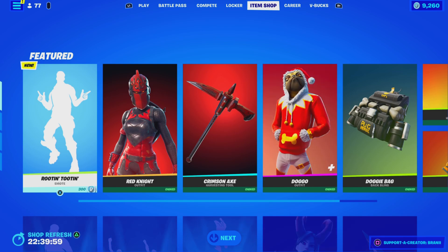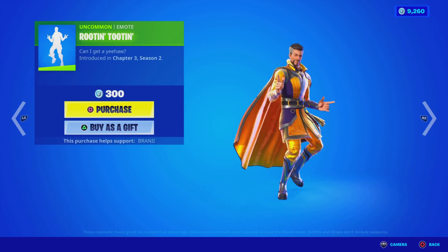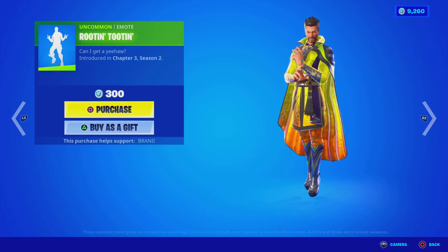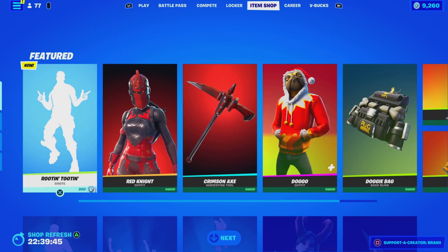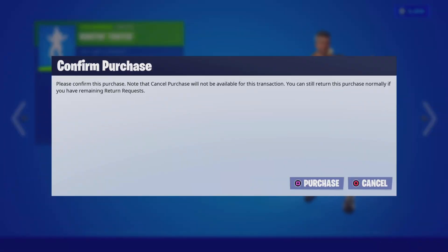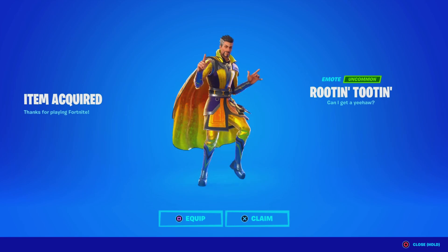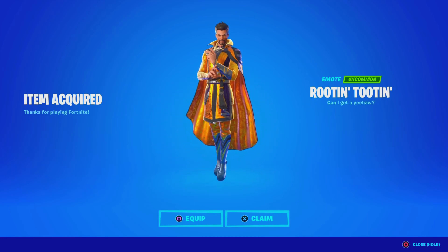Here is the item shop from today — we got the brand new Rootin' Tootin' Uncommon Emote, it's like a western emote, which is pretty sick. We're going to purchase it using code BRANNY with two I's, hashtag epic partner. I believe we're getting a new emote tonight — I don't know if they announced it for the Lantern Trials. Oh my god, that looks so sick with the Doctor Strange Vivid Style that I unlocked — that looks really clean.